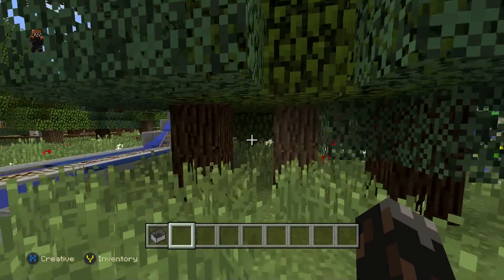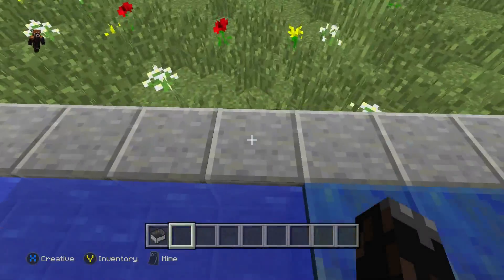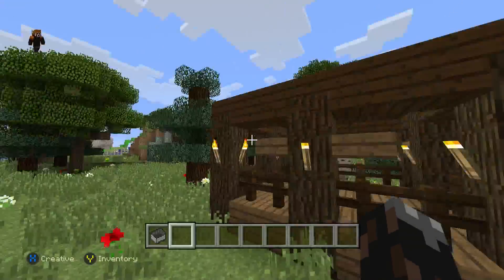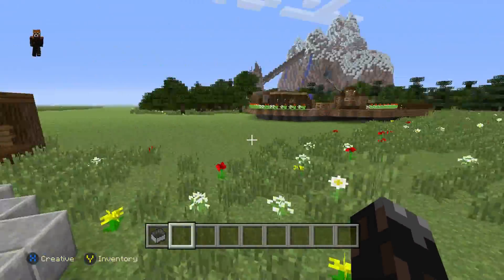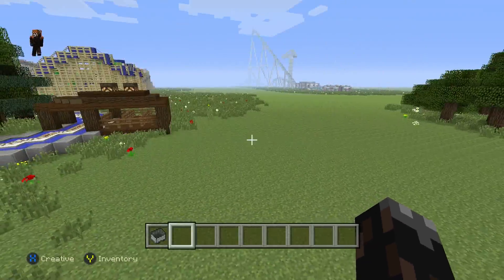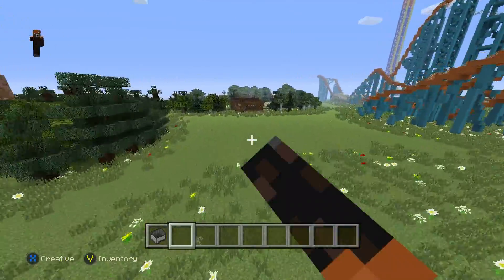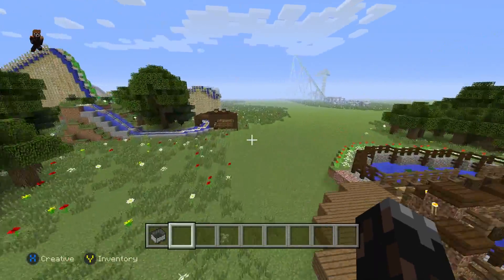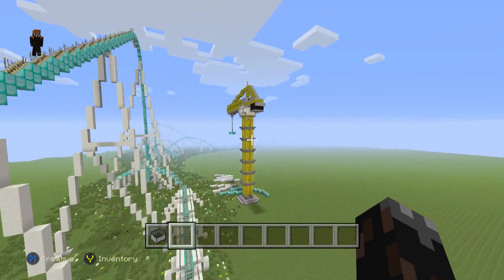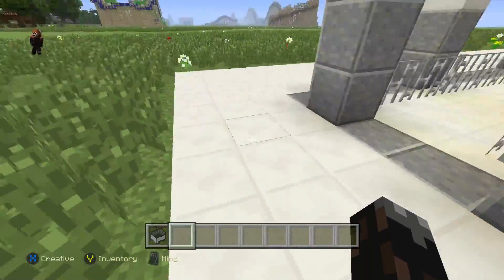I'm thinking about making the exit right here, making it go underground, and then the exit pops up right here — I think that'd be really cool. There's going to be a sidewalk that links to this ride and to this ride right here, and it's going to link to Everest as well. There's just this huge space right here that will probably stay blank for now, but I'll continue building this way to connect Fury 325, connecting it to the station right here — and this is the entrance.